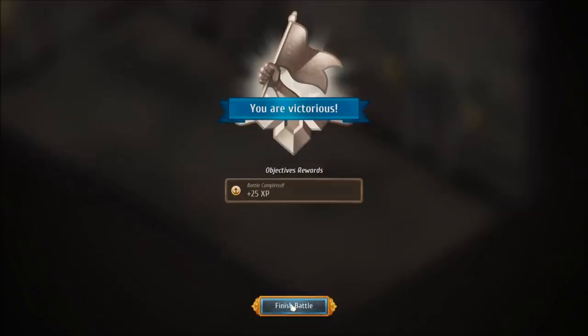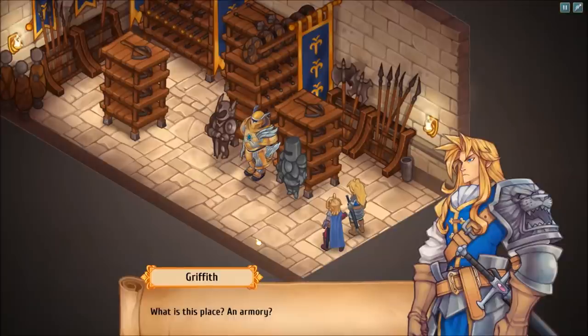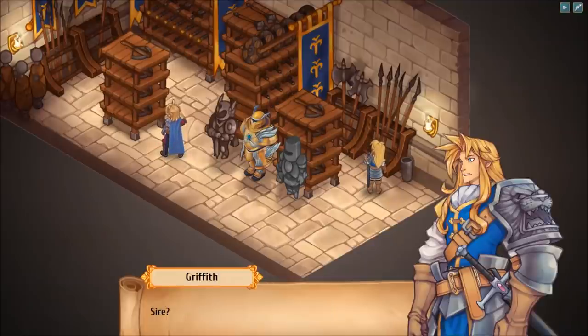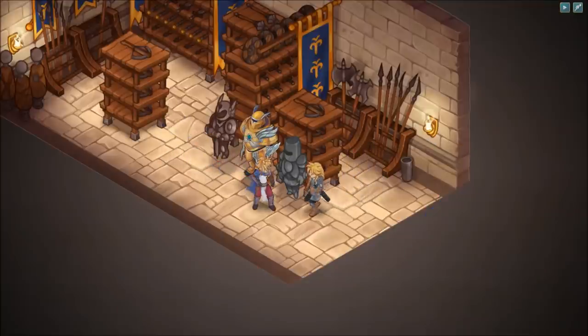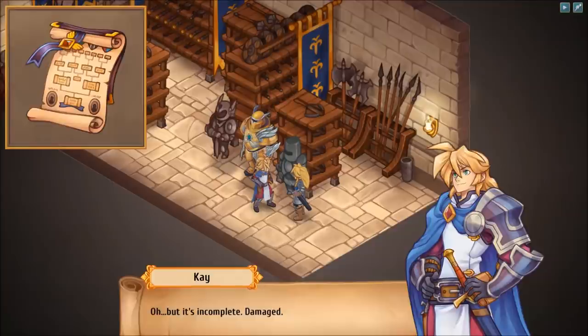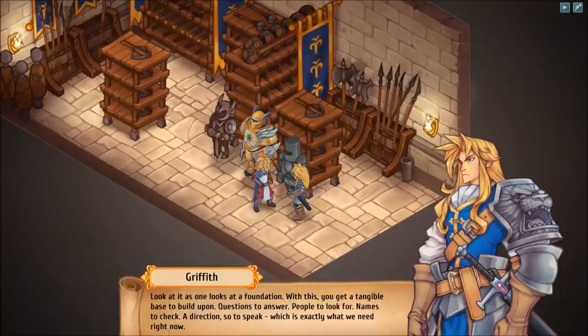The battle's completed — 25 experience. We have finished the battle. Each character has a unique passive ability that dictates their play style. Be sure to keep that in mind as you plan your moves. Pretty cool, right guys? We're going to go and auto-listen to this again as usual. It kind of cut off there a little bit. Look at it as one looks at a foundation — with this you get a tangible base to build upon. Questions to answer, people to look for. A direction, so to speak — which is exactly what we need right now. I am sure that eventually we will be able to fill in the blanks ourselves.